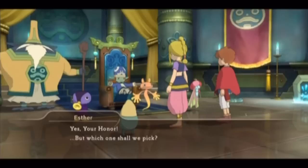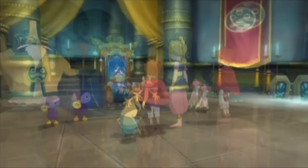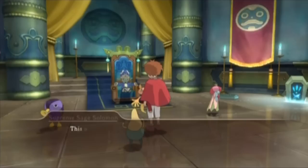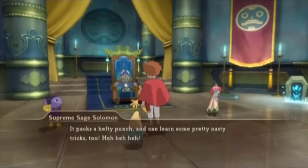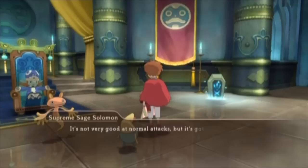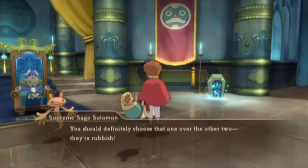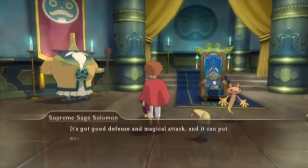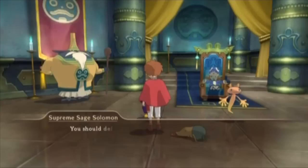There are three choices here. This one's called the Boggly Boo — it may have a stupid name but it can scare the pants off people. There's also the Nyad — it's not very good at normal attacks but it's got some decent magical ones and it's a great healer, so it's helpful to have around. And that stupid-looking one's called the Shonky Honker — it's got good defense and magical attack, and it can put enemies to sleep as well. It's a bit of an all-rounder.